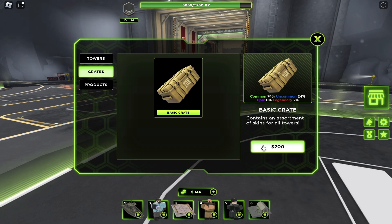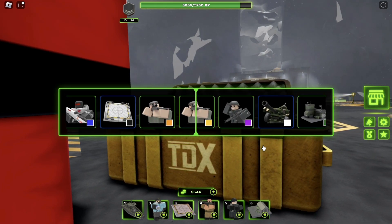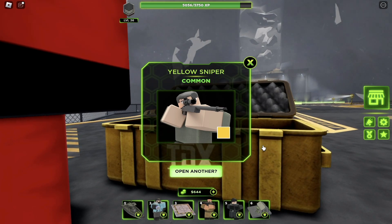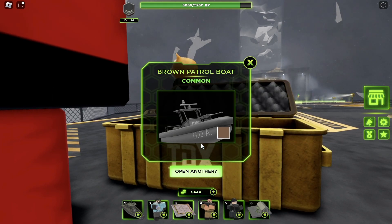Here we are — we've got a pretty cool animation and we got a yellow sniper. With the skins there's a lot of just changing of colors for the towers. On my second one I got a brown patrol boat.